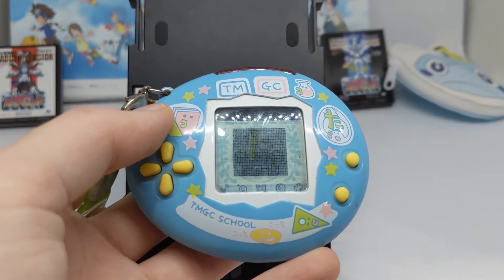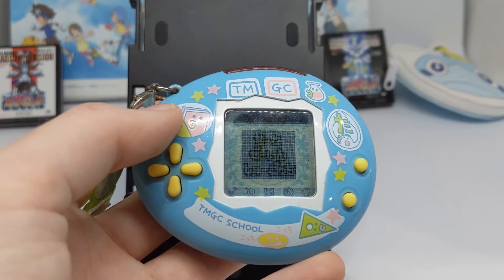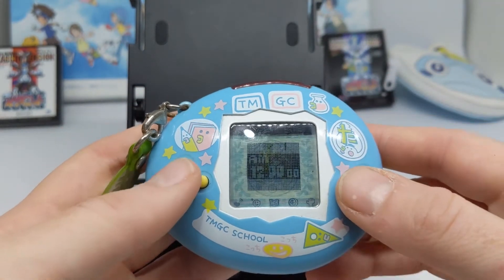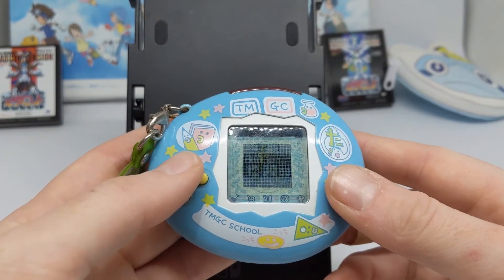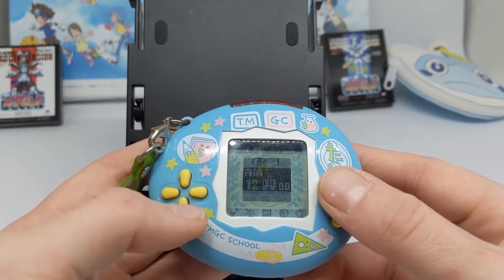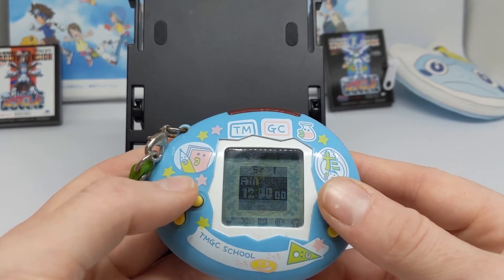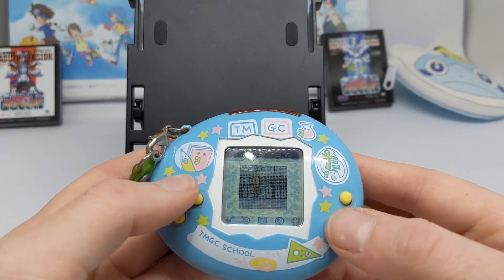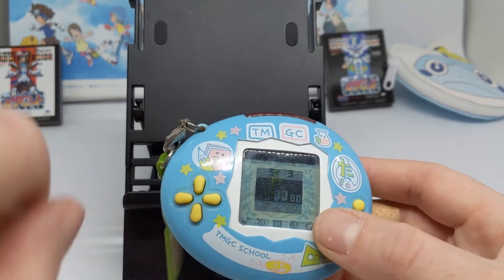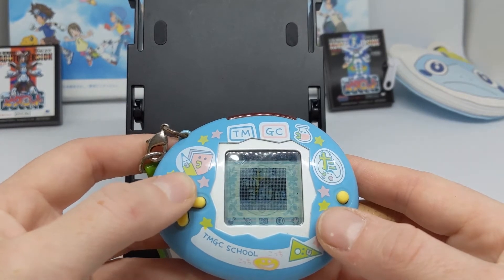The contrast is really dark, and this says it's the Tamagotchi School. Now we have to set the time - the contrast isn't coming up so well, I have to position it under the light box. What day is it? It is the 3rd of May, and the time is 6:23 in the morning.